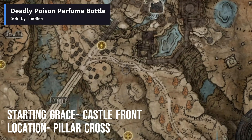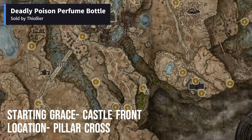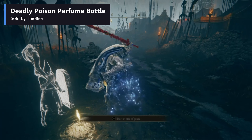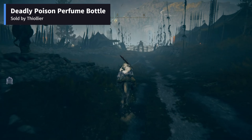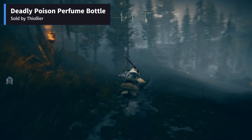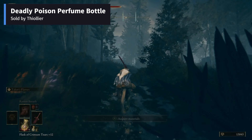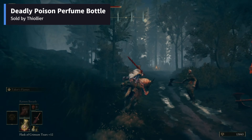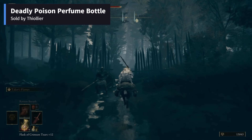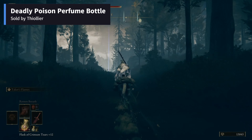The journey for Deadly Poison Perfume Bottle also starts from the same Site of Grace. The player has to travel towards the area marked on the map to get it. From there, follow the path as shown in the video. Once you reach this area, take the route on the left and continue.